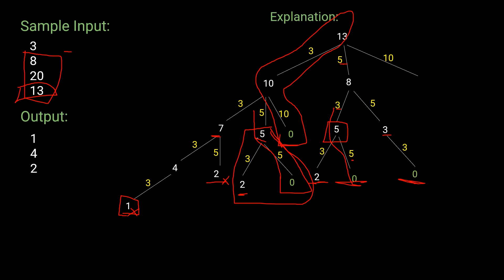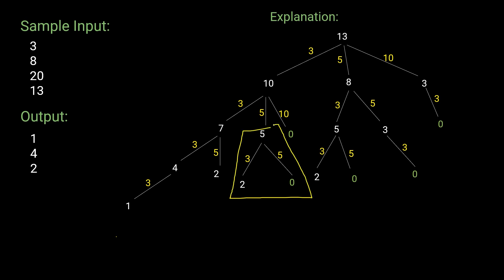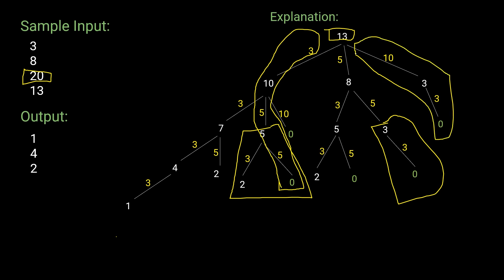Continuing the tree exploration, we can see that the 5 node and 3 node are being called recursively multiple times. If we take a bigger number like 20, even more nodes repeat in the tree. This shows the problem is based on dynamic programming. Summarizing for 13: there are only two distinct solutions — {5,5,3} and {10,3} — so the answer is 2.